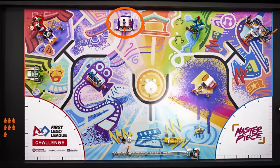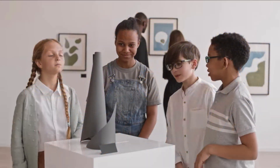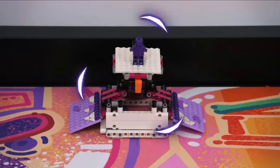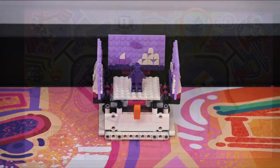The next mission model going clockwise on the field looks to us like an art gallery. The video includes a scene of four children looking at a sculpture in a gallery-type setting. There is an orange angled beam in the front center and we think the robots will have to use it to move the platform up or down, which will then lower or raise the three purple walls of art.